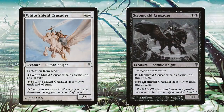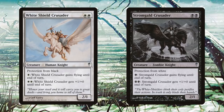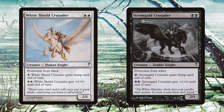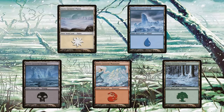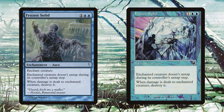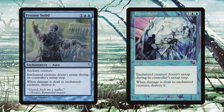Along with the cycles, ColdSnap had one mirror pair, two true reprints, and two functional reprints present within the set. The mirror pair consisted of White Shield Crusader and Stromgol Crusader, which had two mana activated abilities and protection from the opposite color. The true reprints were the cycle of snow-covered lands previously mentioned, along with Frozen Solid, which at this point in time was last printed in the expansion Scourge, and stopped basically any creature within its tracks.